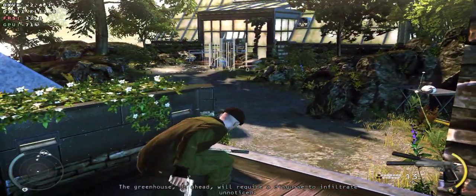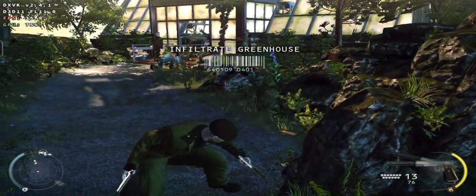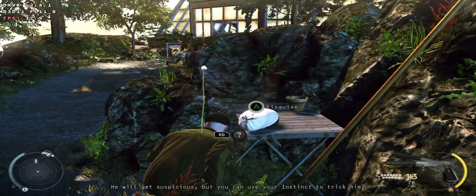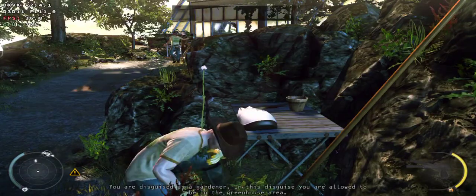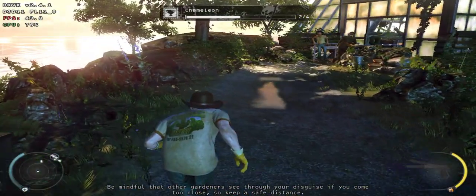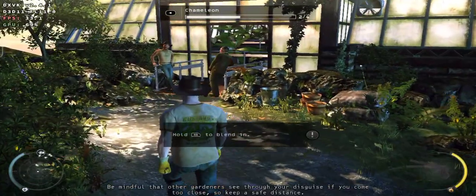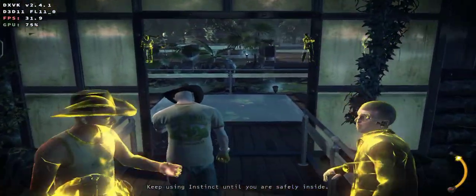The greenhouse up ahead will require a disguise to infiltrate unnoticed. Getting into the greenhouse will bring you close to the guard — he will get suspicious, but you can use your instinct to trick him. You are disguised as a gardener. In this disguise you are allowed to be in the greenhouse area. Be mindful that other gardeners see through your disguise if you come too close, so keep a safe distance. Keep using instinct until you are safely inside.